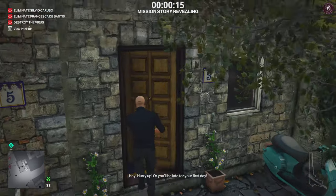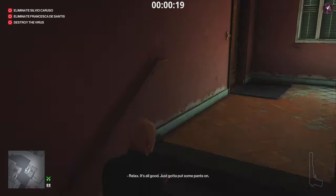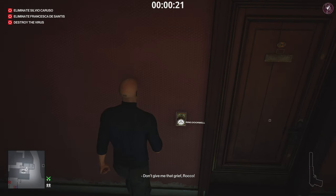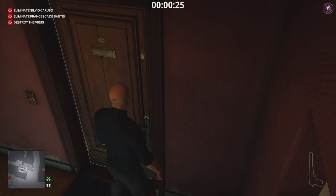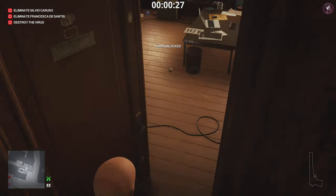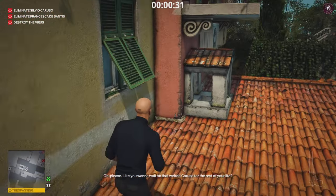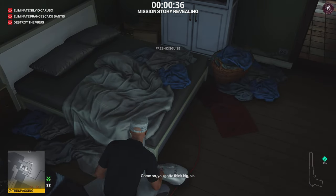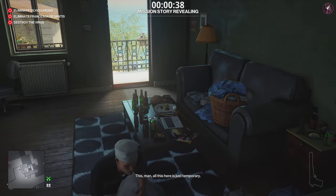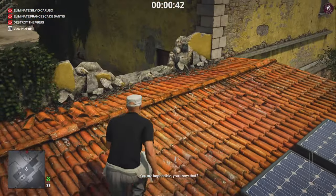The first thing we need to do is get ourselves a disguise — that's what we usually do when we tackle these challenges. I'm going to ring the doorbell as usual and head upstairs to the next door's apartment. Up here is going to be a kitchen staff disguise on the bed. We're going to take that and then head on into the kitchen.